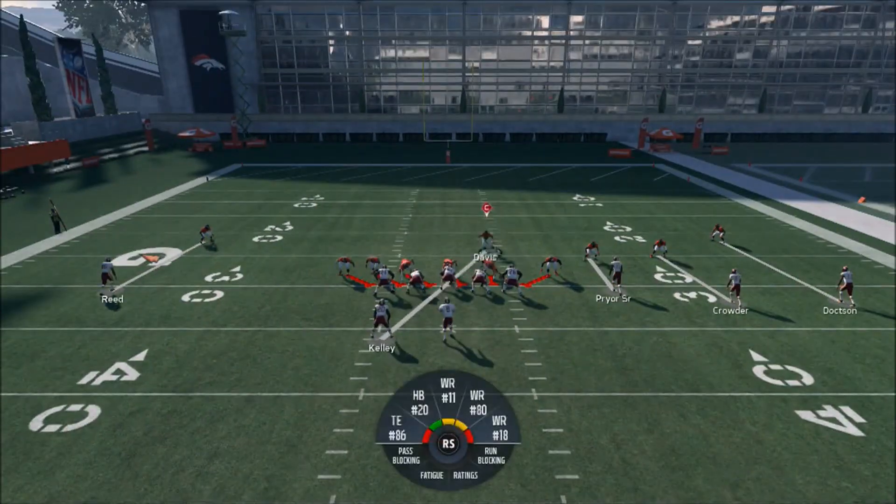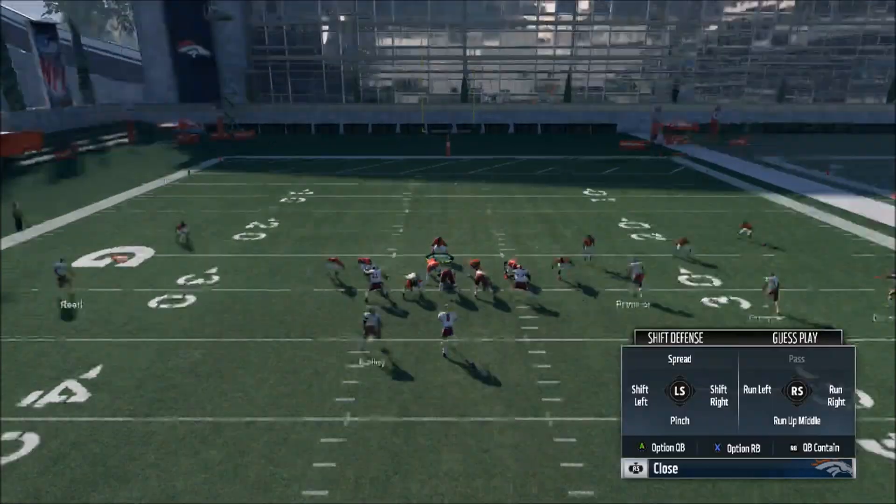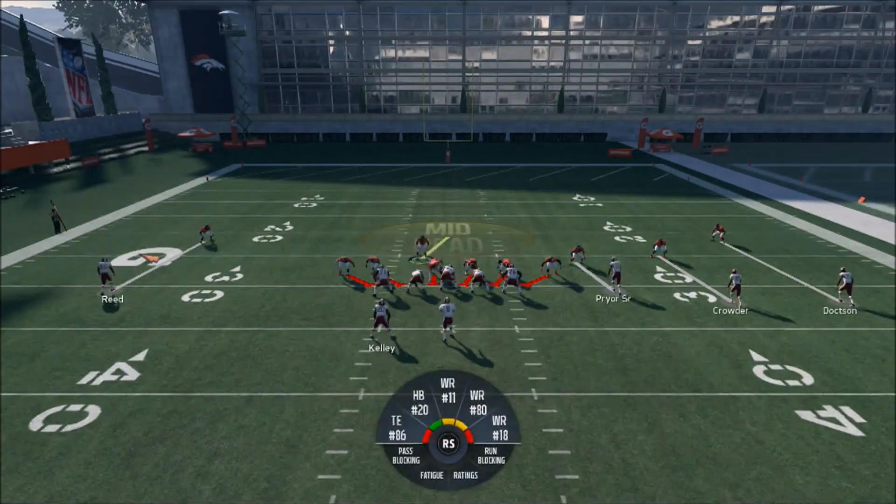All you have to do is take this middle linebacker and put him in a zone. Then slide your D-line right, pinch inside, and pass commit.